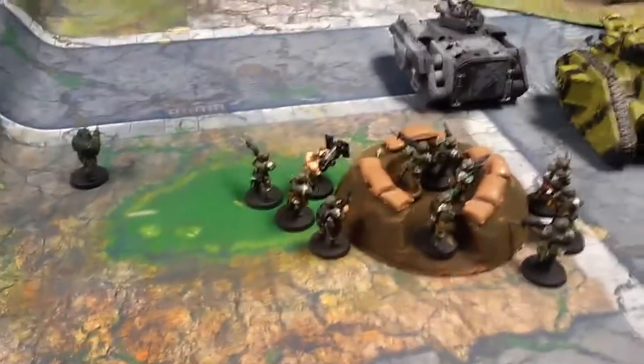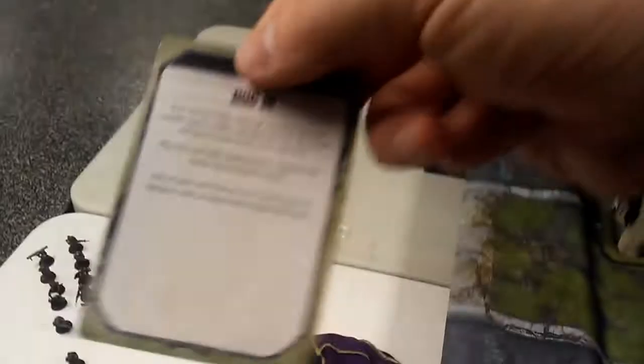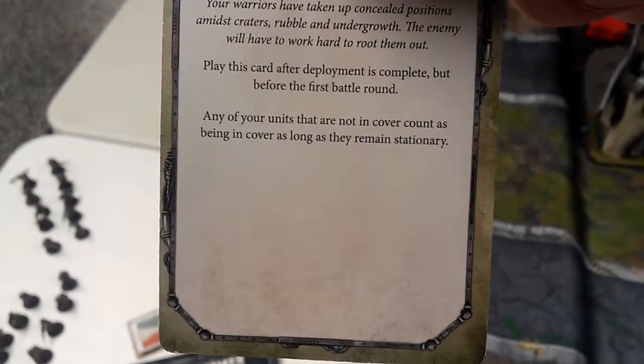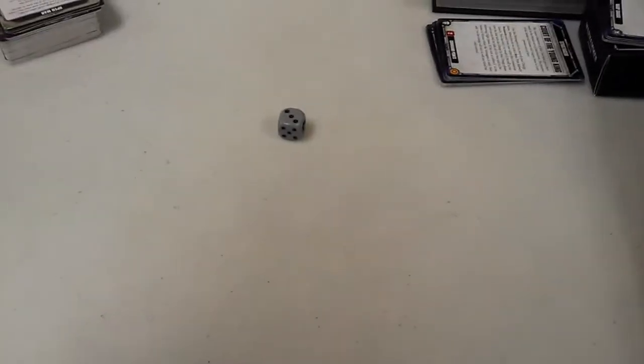After deployment the ruse card is going to be useful on this open terrain. The Guard player has the 'Dug In' ruse — any infantry units not in cover count as being in cover as long as they stay in place. Mason deployed first using Capital Approved rules, then we rolled for initiative. Re-rolling, Guard gets a plus one and steals the initiative.